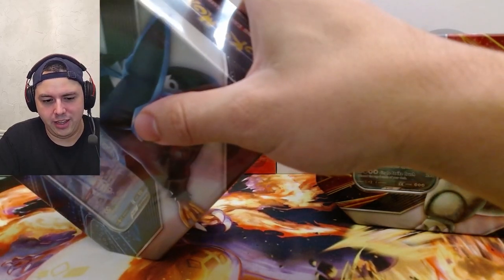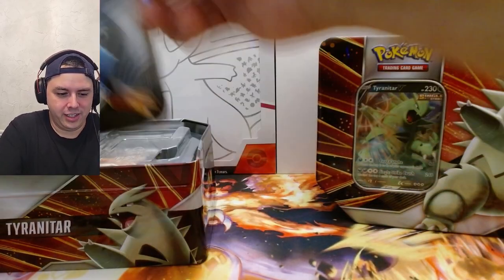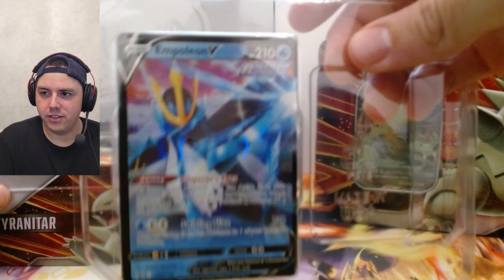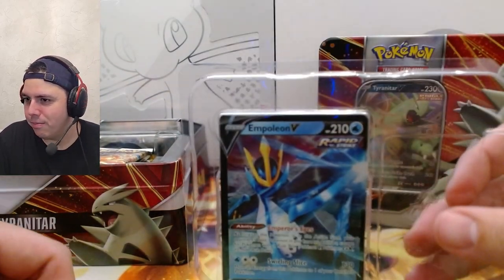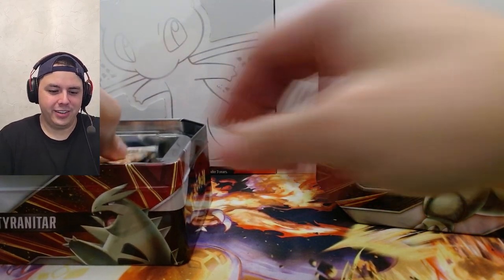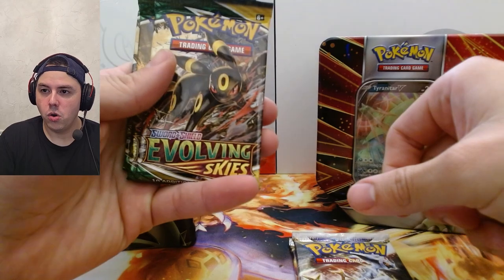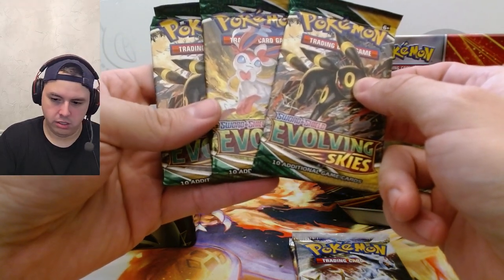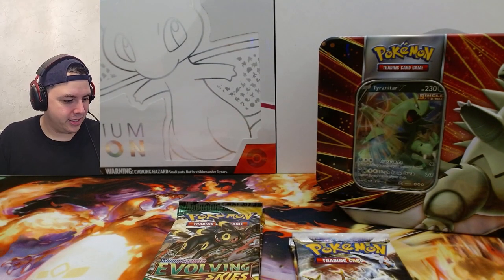The whole hunt is what I like, so let's get into it. Nice little Empoleon V — oh, that's not the code card, that's just a card. I'm going to leave it in there and not try to take it out right now, because I'm terrified of hurting the card. Let's see what we got: Brilliant Stars, Brilliant Stars, Evolving Skies — two, three Evolving Skies packs.